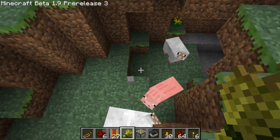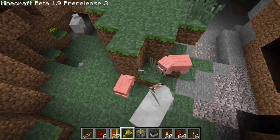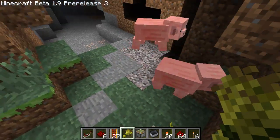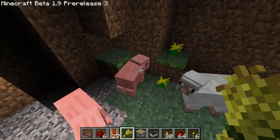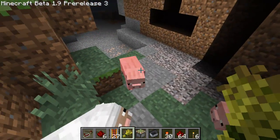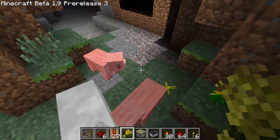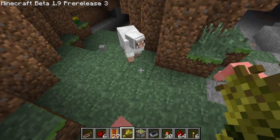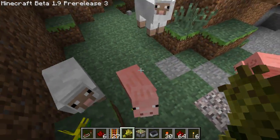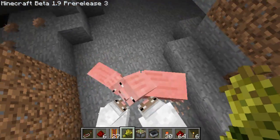Hello and welcome to another Minecraft video. Today I want to show you the 1.9 breeding system and exactly how it works. Basically in 1.9, the spawning rate of animals has decreased extremely. I could probably go a thousand blocks away and come back and these pigs and sheep would probably still be here. To compensate for the fact that they don't spawn very often now, you can breed them.